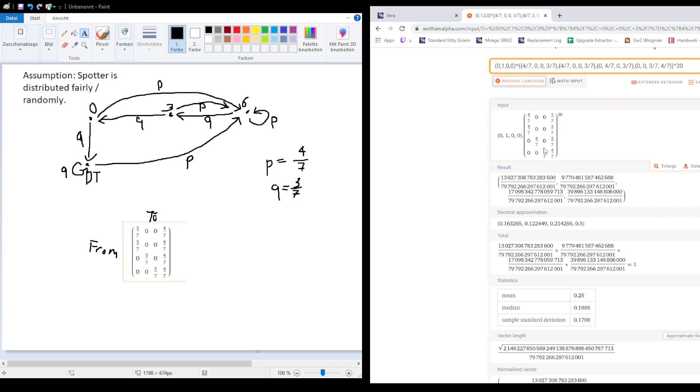This changes the matrix — the table with the probabilities — to a new one, which looks quite similar to before with just some values swapped around. After 20 time steps to reach the equilibrium, we find that the probability of having downtime is about 16.3%, about 12% chance of having 0 seconds remaining, 21% for 3 seconds remaining, and 50% of having 6 seconds of spotter remaining. Summing the non-downtime states, we get a total of about 83% spotter uptime, which is quite close to the 77% we observed.